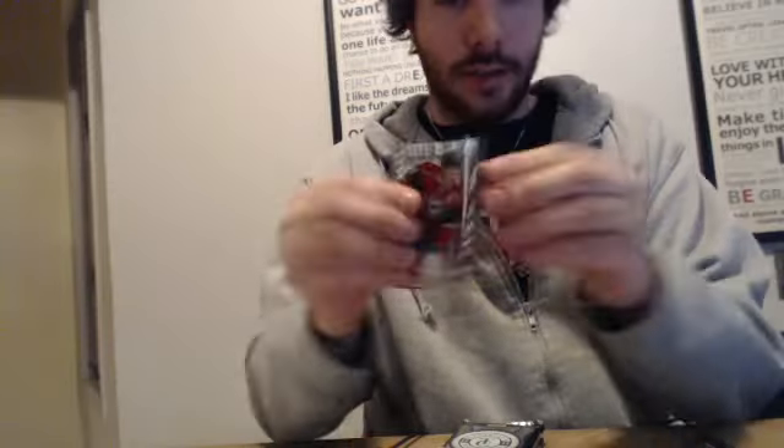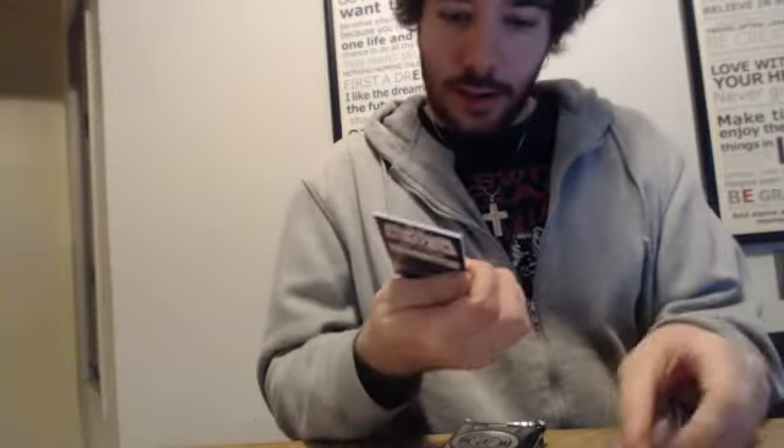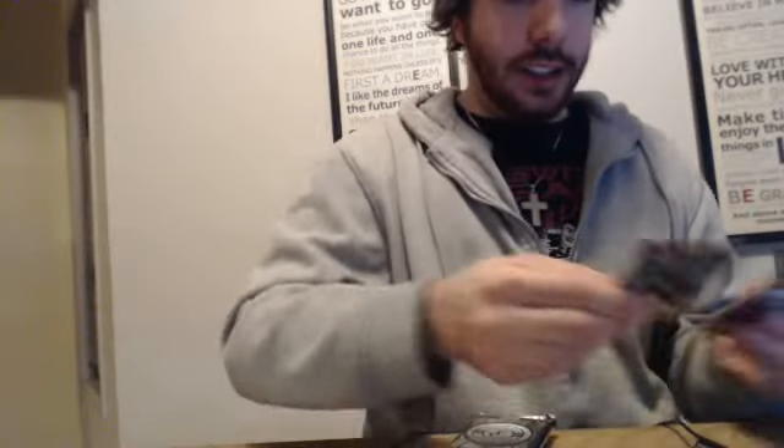Going to be faster like that. A rookie for Winnipeg, and Zach Redman for New Jersey — doesn't seem to be numbered. So first hit for Winnipeg. All your other cards are base, not numbered.